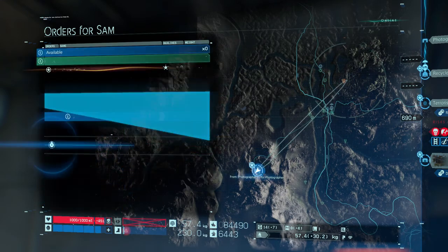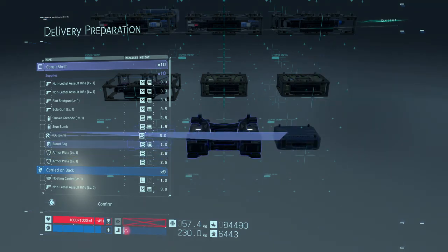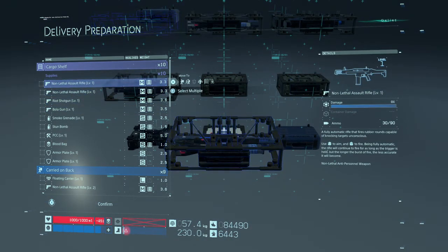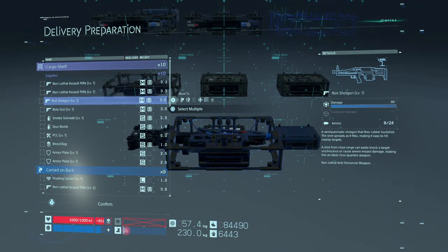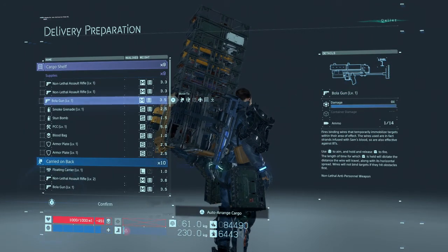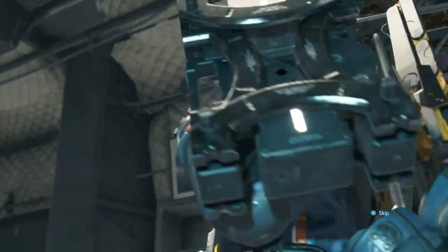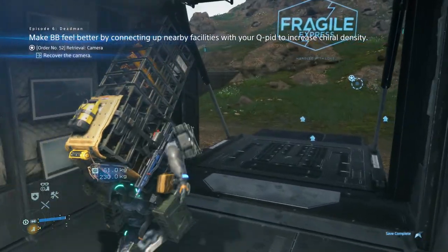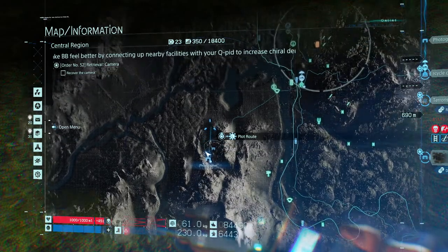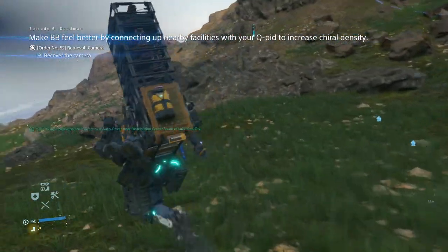Alright, go ahead and accept this — we're gonna retrieve a lost camera. Cargo shelf. My boots are literally about to give out, so we'll head over to the generator to recharge first. The camp is not that far off after that.